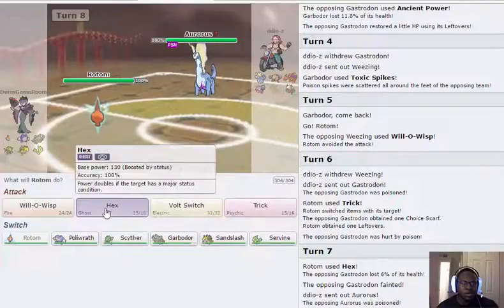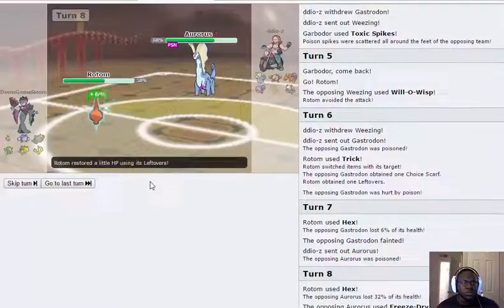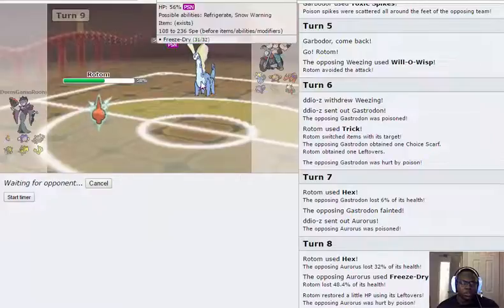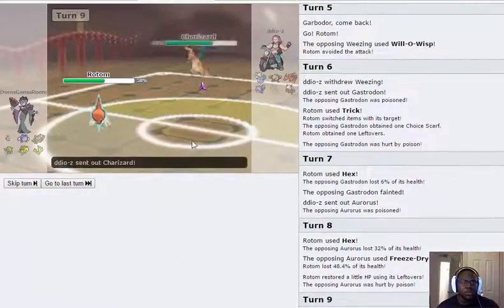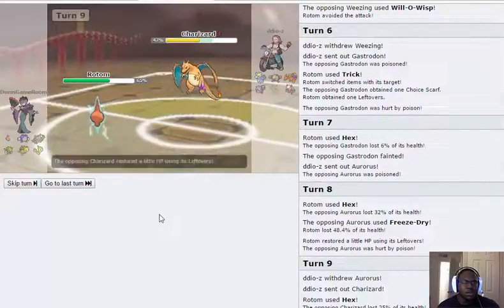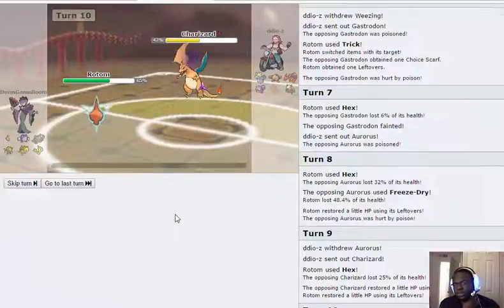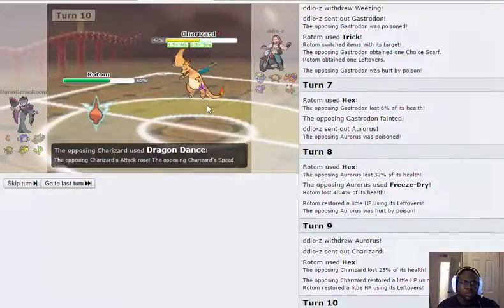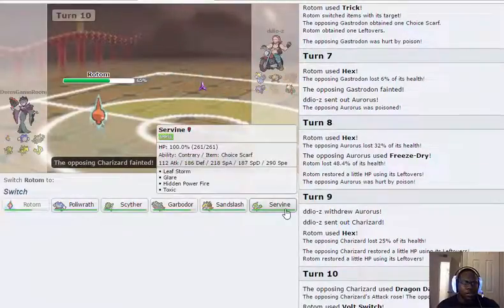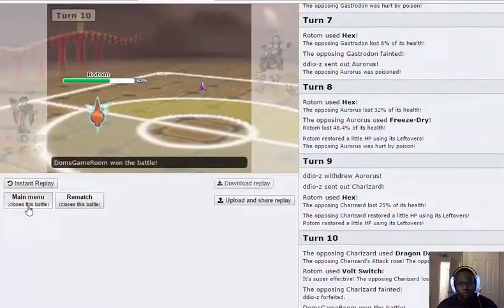My team is incredibly weak to Aurorus, so my best play is to Hex this — I don't have a good switch in at all. I should be able to come out on top because it won't outspeed whatever comes next. I'm fully SpeDef so I have no reason not to full switch. He stacks Zard and I get the full switch on it and knock that out. Aurorus can't outspeed Polywrath, but if he's Scarf — he just forfeits.